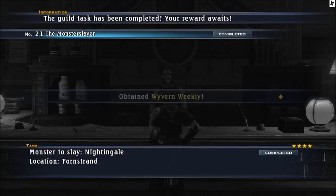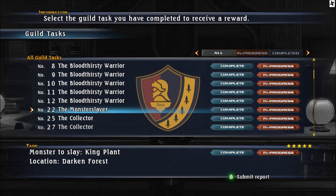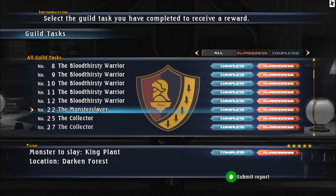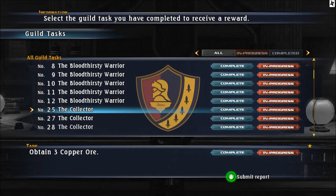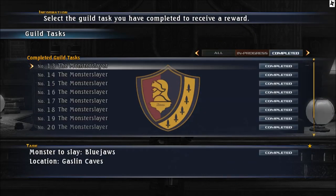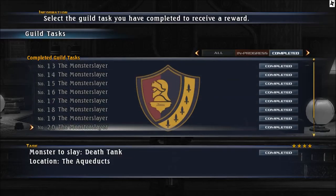Gratia sets as leaders. Unlike Skirmish Cross, you've learned a new formation and you get Wyvern Weekly - to get better items when you fight wyverns. Monster Slayer 22, you get Hangman Noose, Morpheus and Tyler. On the Xbox version you gotta kill the King Plant in the Darker Forest - that's the Hangman Noose formation.